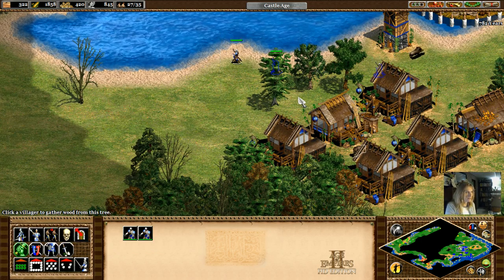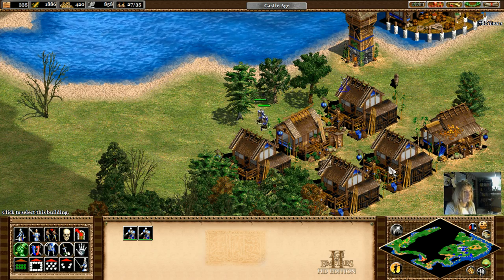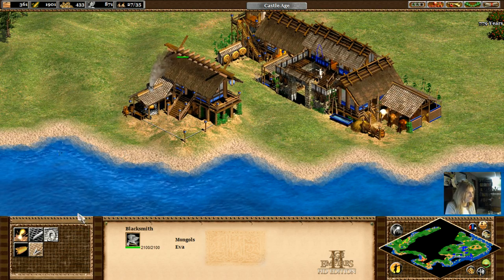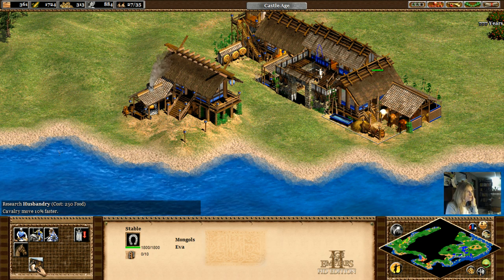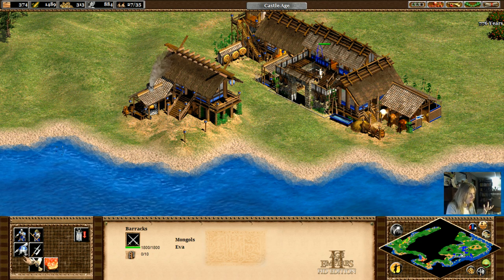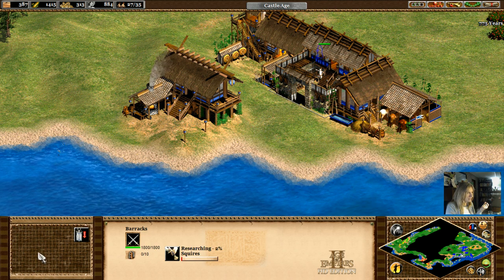What are you guys doing out here chasing stuff? They were after my sheep — how much do you want to bet? There was someone here chasing my sheep. We've got blacksmith, you just keep right on doing your thing. Let's create — we've got horses. Husbandry: 500, 200 and 50. We've got tons of food. Research pastoral. Long swordsmen do all the things. Infantry move quicker, I like that.